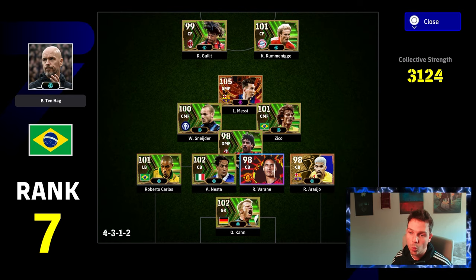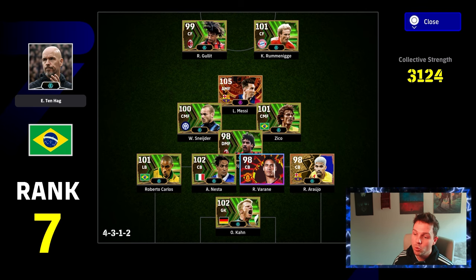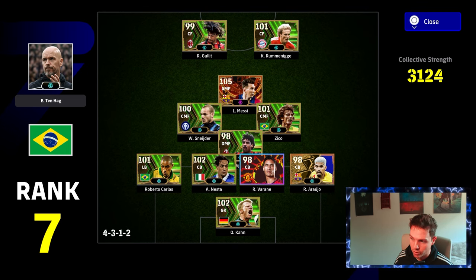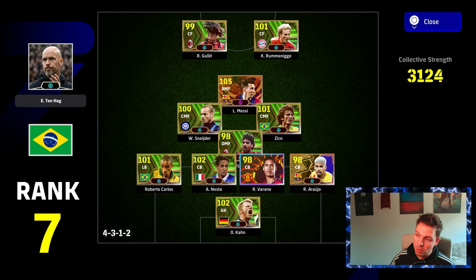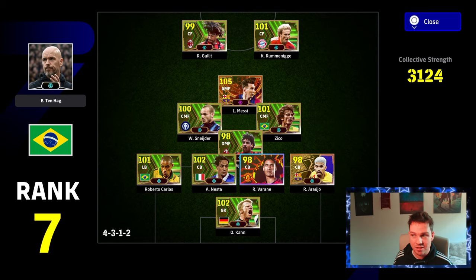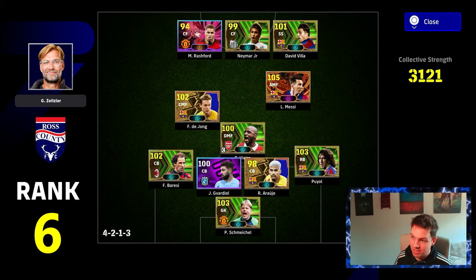We get a bit of a mix-up here with old-school Eric Ten Hag — and when I say old-school, it's probably been the meta since he was introduced as a booster. Ten Hag is no longer the meta meta, but this is a slight switch-up with Roberto Carlos as a left-back, so it's a non-4CB. It still has 3CB with Araujo, Varane, and Nesta. You've got your double strike partnership up front with Rumi and Hullet, and Messi as an attacking midfielder to launch the ball forward — run and gun. Carlos is an interesting choice, but Ten Hag is a rare pick for the top 10.